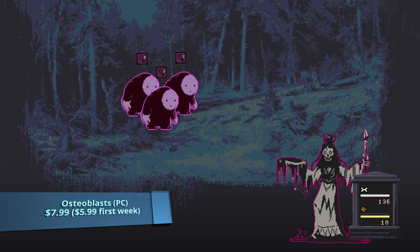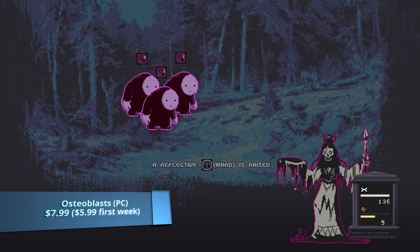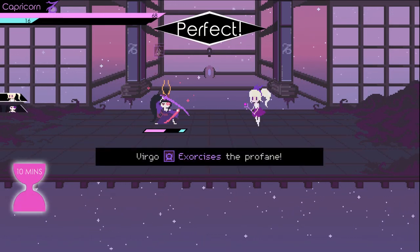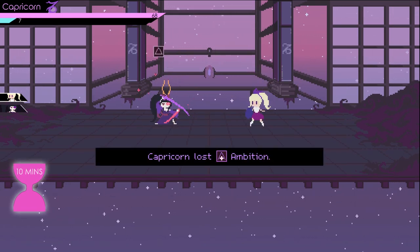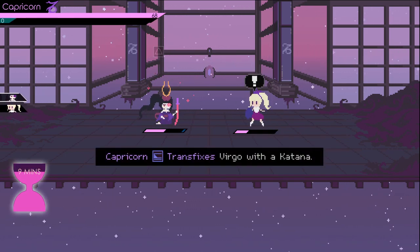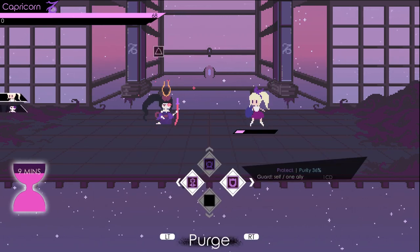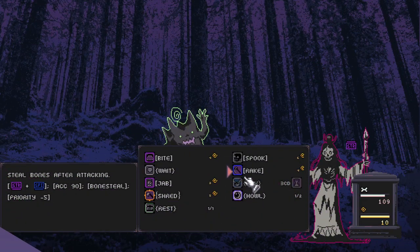Osteoblasts releases today on February 12th, 2021 for $7.99 on PC, and is by the developer Munana, best known for Virgo vs. the Zodiac. You don't know what Virgo vs. the Zodiac is? Well, if some dumbass would finally get a review of that game going, you'd know that it was my best game of 2019 and the most overlooked game of 2019, and is in my Elite Hall of Fame games alongside Wondersong, Valhalla, and Danganronpa.